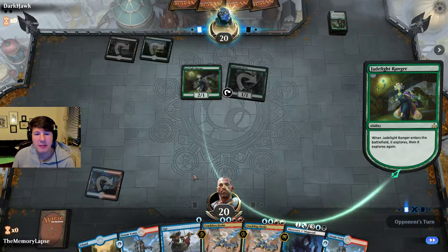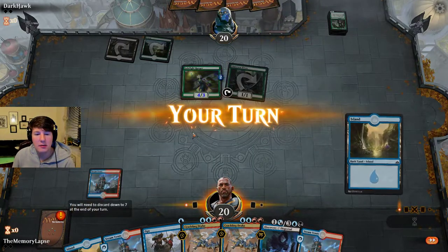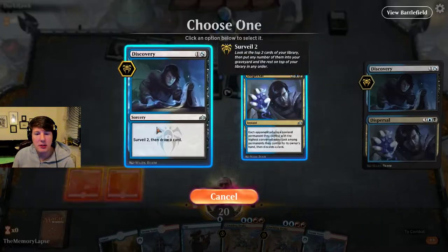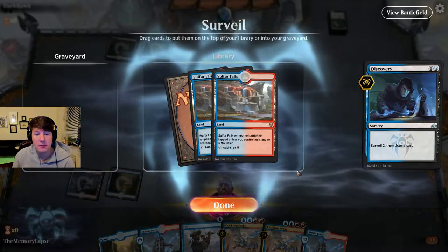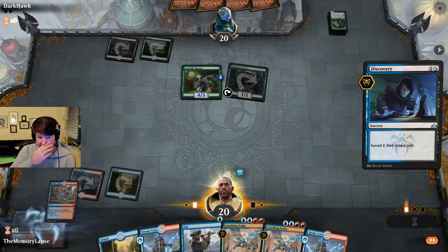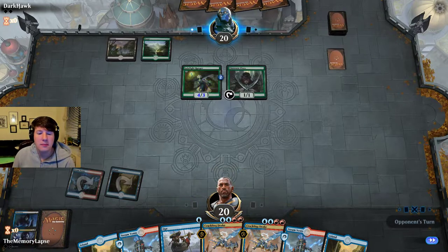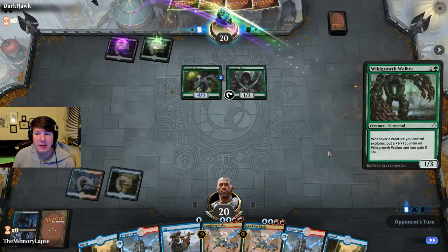So we're going to maybe face a beatdown here, they're keeping that. Alright, let's just Discovery — look for like a Lava Coil or something. I don't think we can draw either of these lands. Alright, I hear you loud and clear, top deck.